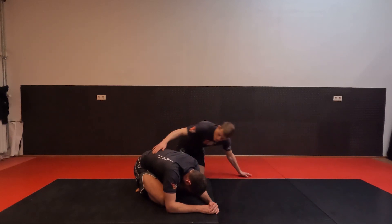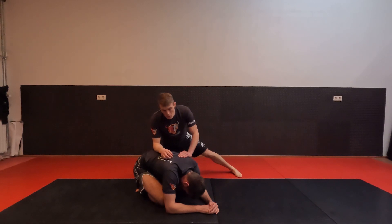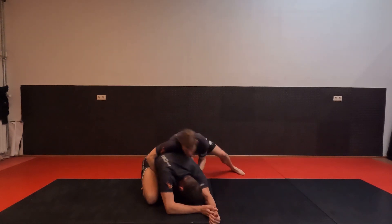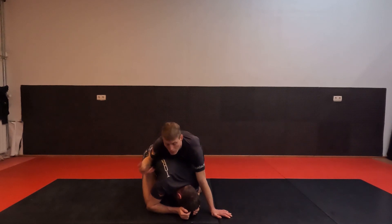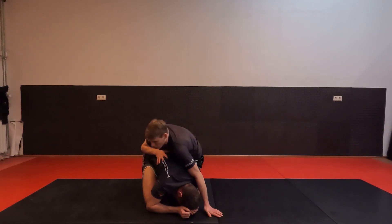First we will be looking at the same entry we did in the introduction video, which is the entry with the hook. This can happen in a multitude of ways. Maybe we just took our opponent down and there's some space — we can grab the foot end, boom, and we're into our position right here. Maybe he's turtling out of your back mount; from here we can start going into the truck.